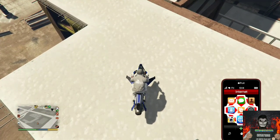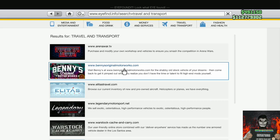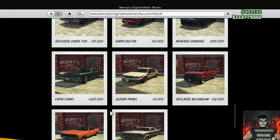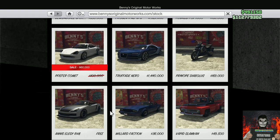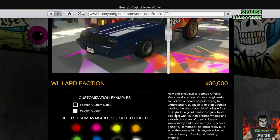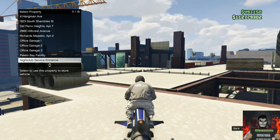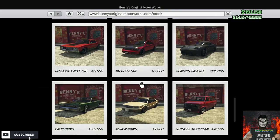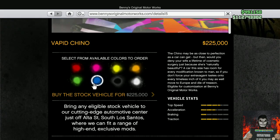You will need to go over to your internet browser, go over to Benny's Workshop, then go over to the stock vehicles. You will need to purchase the Welder Faction — the Faction costs around $36,000. Purchase any color and put it inside your garage.